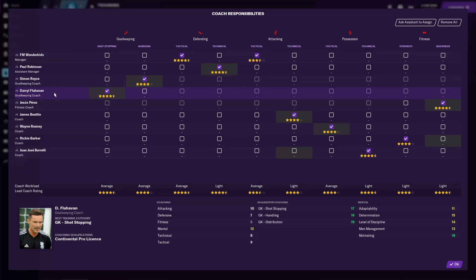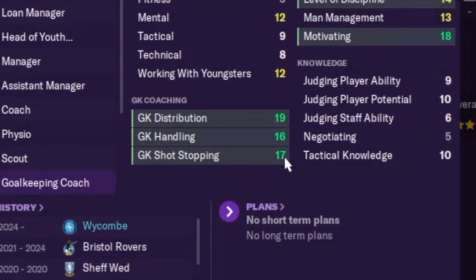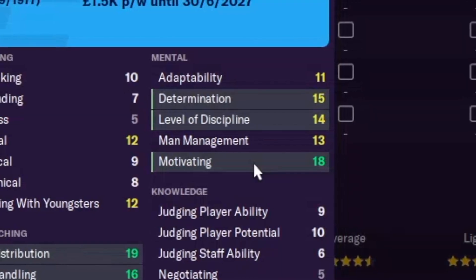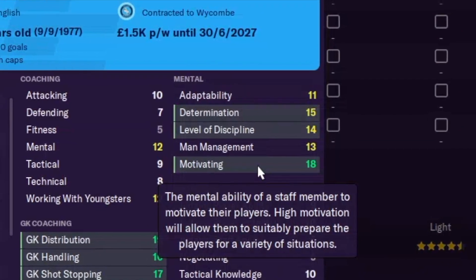If we look at one of my best coaches in my Wickham Wonder Kids save - Daryl Flahaven is a goalkeeping coach who's got four and a half stars. Four and a half stars is pretty excellent and you can see his attributes here: goalkeeping distribution, handling and shot stopping are all above 16. As well as the key holy trinity which I always talk about - motivating, determination and level of discipline. That makes for a top top level coach and in turn will make for top top players.